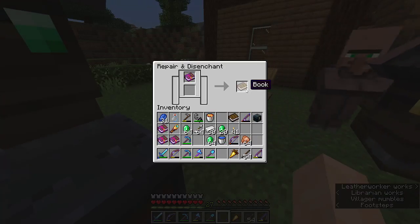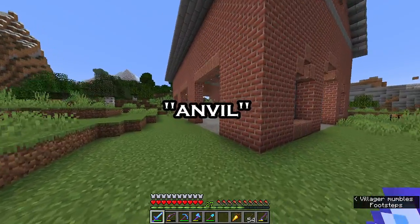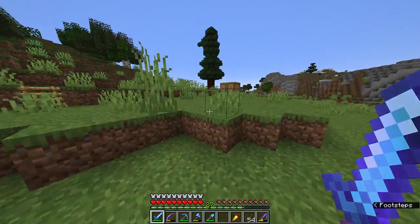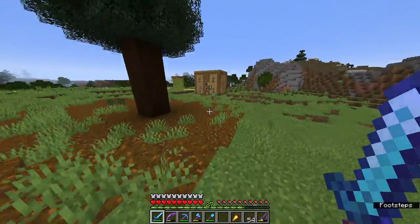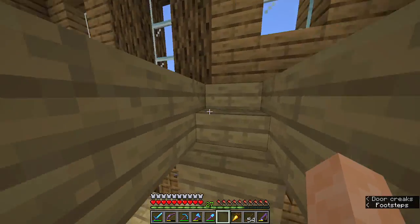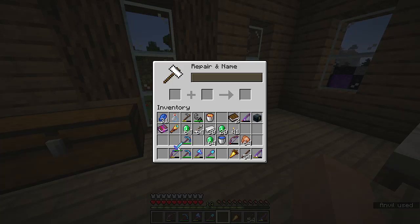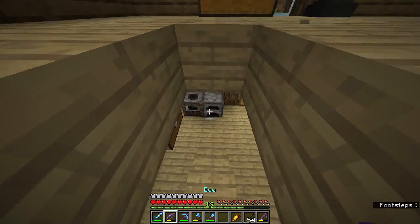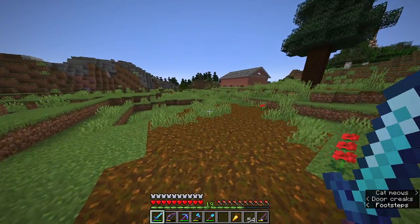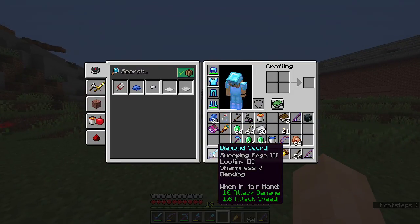We're going to combine this at our enchanting table to make a really godly sword — Sharpness V, Looting III, and Sweeping Edge. There's no Unbreaking yet but I'll get that soon; Sweeping Edge is a great enchantment. At the anvil: adding Mending and Sharpness V costs six levels, which I'll take. The anvil's about to break, but that's 100% okay. Look at that sword — that's a really good sword.